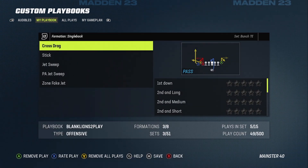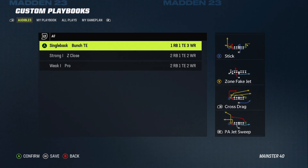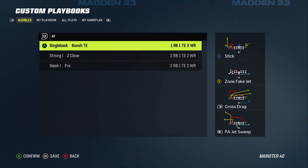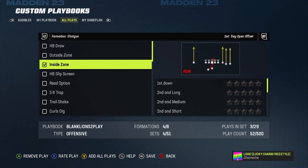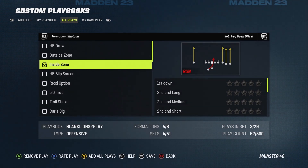Once you're done adding all the plays to your playbook, you're gonna want to go over to Audibles — this is one of the most important parts I forgot when I started building playbooks. You want to make sure you're setting all of your audibles. I think the best way to explain this is with actual gameplay to show why it's so important.